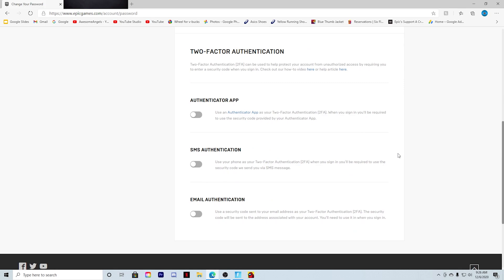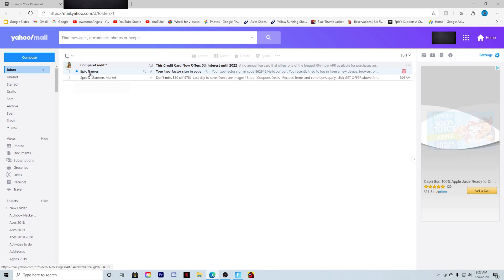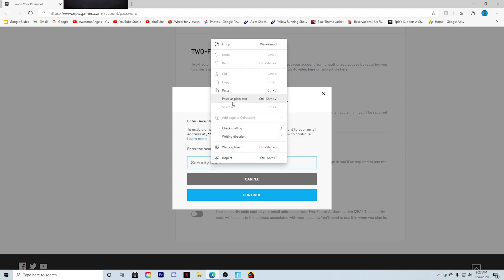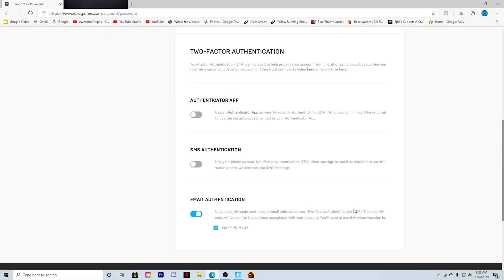Now that you're in your account info, go to the left side of your screen where it says Password and Security. Scroll all the way down and it will say Two-Factor Authentication, then press Enable Authentication for Email. They just sent a code to my email — copy that code, put it right in here, and then press Continue. And that's literally how you enable it.